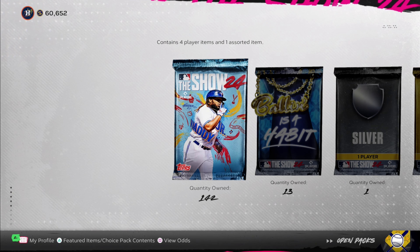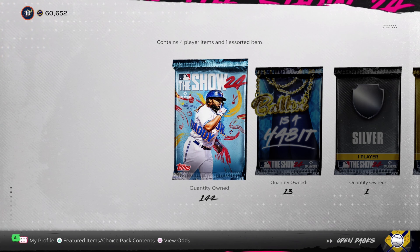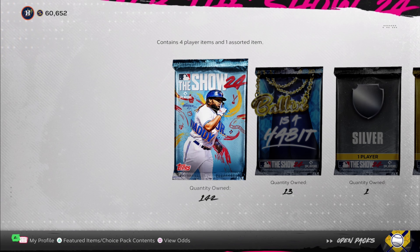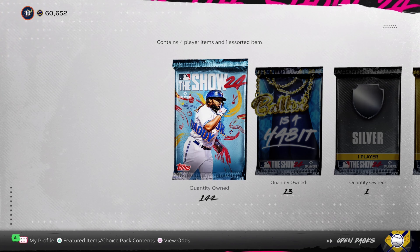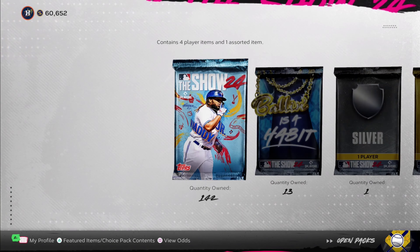What is up guys, welcome to my first pack opening of MLB The Show 24. We just got all team affinities, all conquest maps done, so now we have a crap ton of packs to open. I'm saving them up for this video — 142 standard packs and a bunch of other packs. My pack luck this year has not been very good; I pulled one diamond so far, Matt Olsen. I'm hoping for something better, maybe that millionaire pack — a million stubs would be a great help.